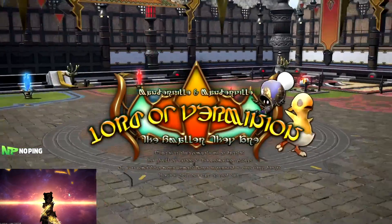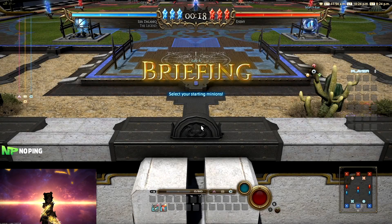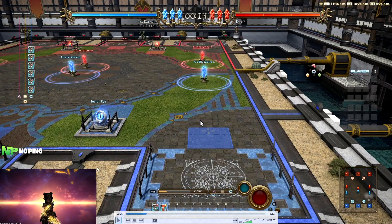Here we are in the minigame of Lords of Verminion. The objective is really simple: you have three arcana stones, the enemy has three arcana stones, and we are going to try to destroy theirs before they destroy ours. In the planning phase, we get 15 seconds. I'm going to quickly explain the loadout — at the bottom you can see how many minions we can spawn in the preparation phase.